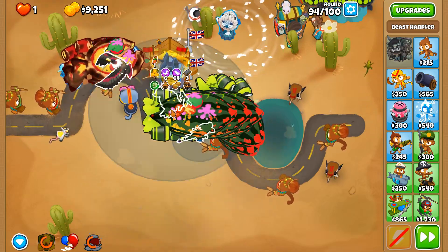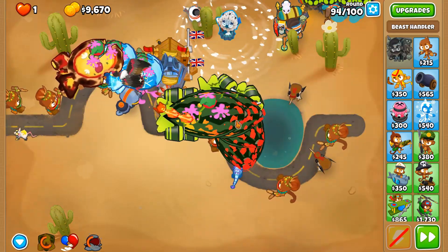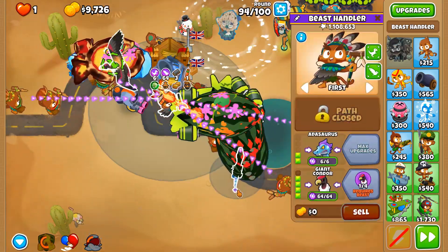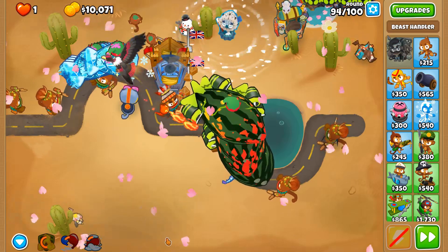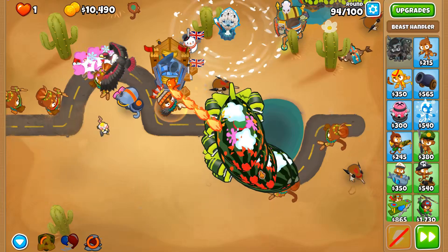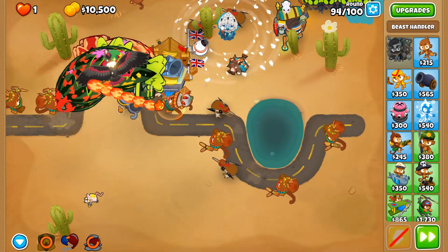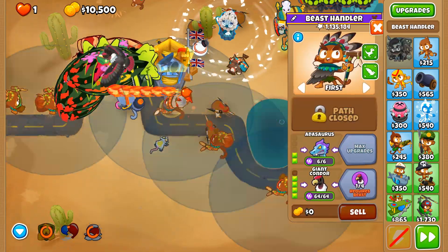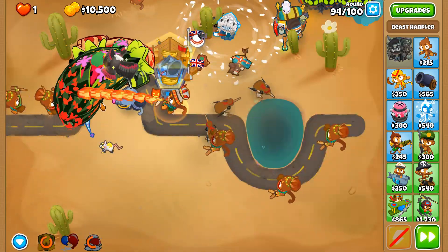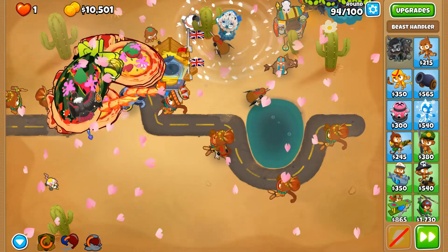When these ZOMGs are kind of spaced out like this, the Adasaurus is only able to attack so many at any given point in time, so if they're too spaced out we won't be able to properly get through. Are we still here? The pops are finally starting.